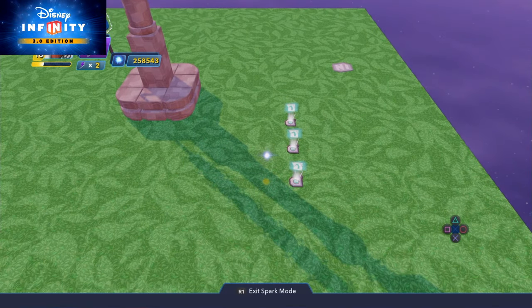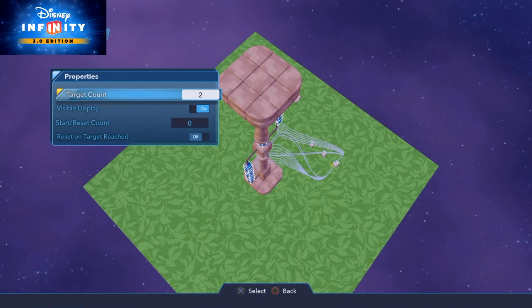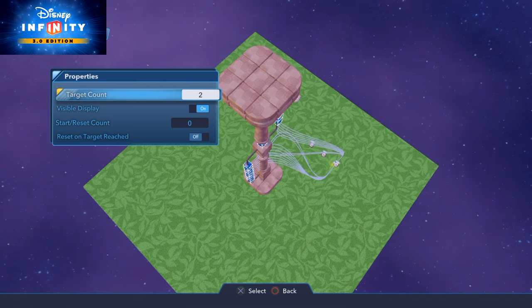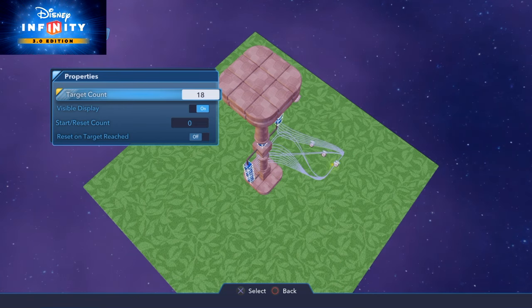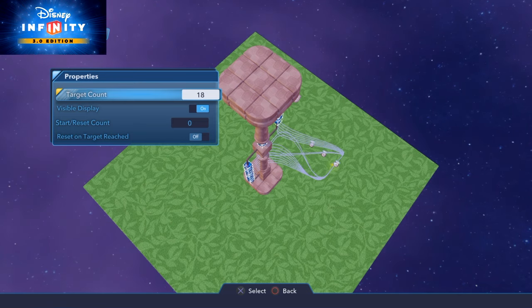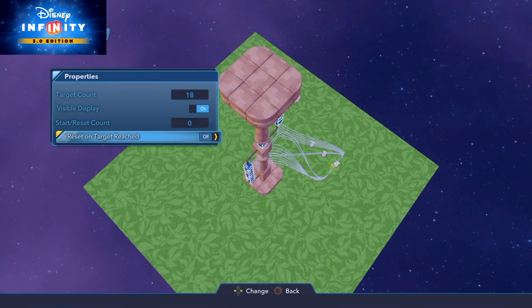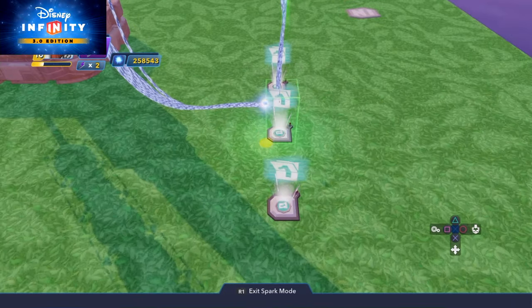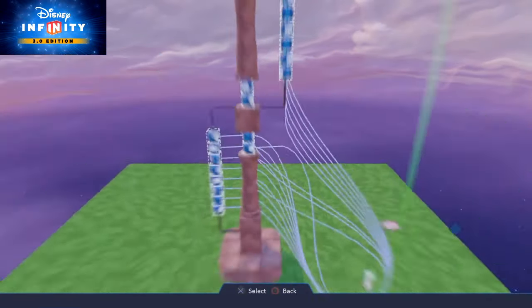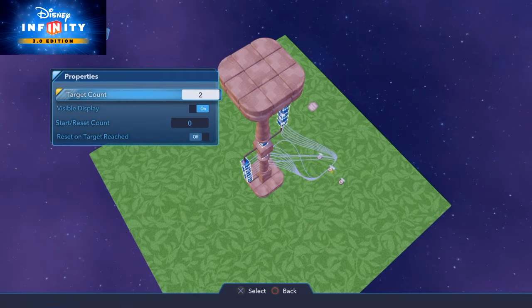We use counter number three as the final one — that's our magic number, set to a target of 18. When we destroy all 18 objects, we know the base is gone; that's our trigger. For counter number two, I change the properties to 12 — so when we reach 12 we're getting close and I want explosions to start occurring. For counter number one, I'm setting that to six.